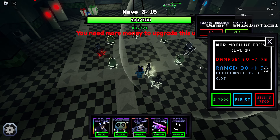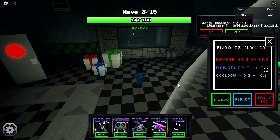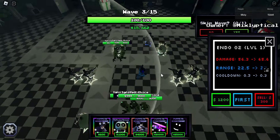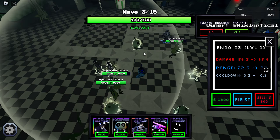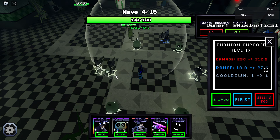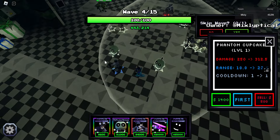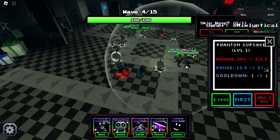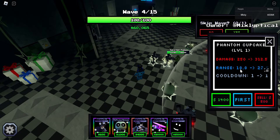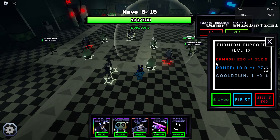I'm going to max these out. Starting off, Endo 2 does around maybe 180 DPS — I'm just eyeballing it — but Phantom Cupcake does 250 DPS, though with about four less range. Although Phantom Cupcake is more expensive and has less range, that extra DPS can be extremely helpful. They both have their pros and cons — Phantom Cupcake also doesn't have the same speed.